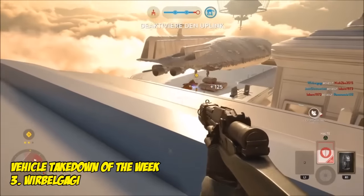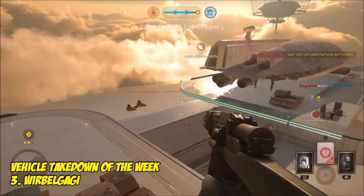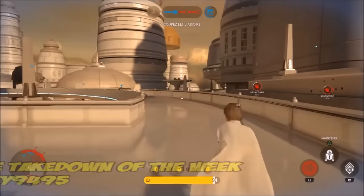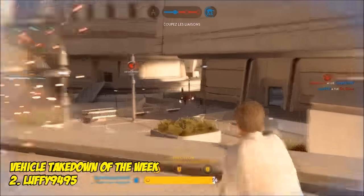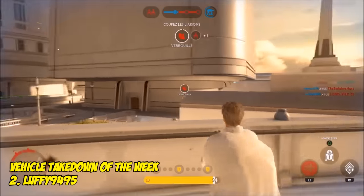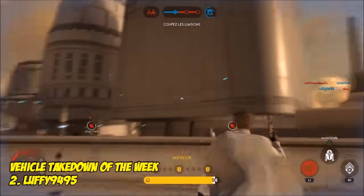Number 3 comes from Wurble Gargi. After taking one enemy down with his secondary fire, his focus is now on this cloud car — and the Iron Grenade does the business. Number 2 vehicle takedown of the week comes from Luffy9495, playing here on Bespin as Krennic. He picks up two rebel kills to start things off, and a cloud car is looking for a way to come and get him, but no chance there.